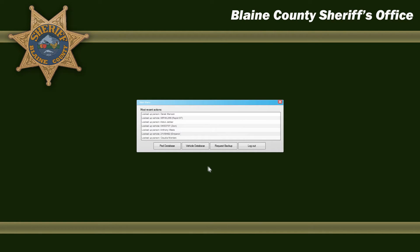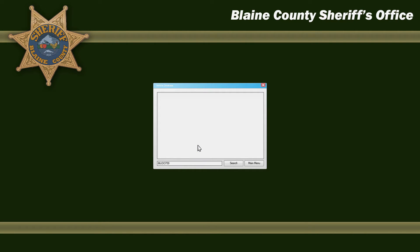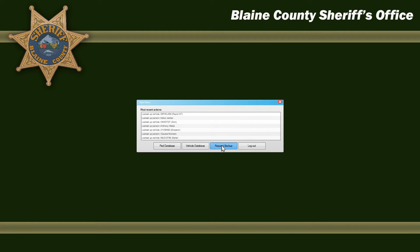You can further your investigation with the vehicle. If you want to find out information about the vehicle, just go into the vehicle database. As before with the name, it will automatically put the license plate in and all you have to do is press search. It will bring up the information about the vehicle, the license plate, whether it's insured or not, and who actually owns the vehicle. As you can see, the lady driving the vehicle actually owns the vehicle that's registered to her.